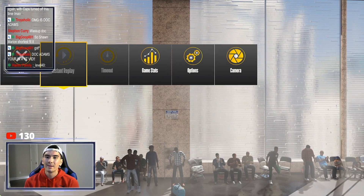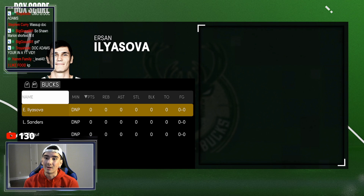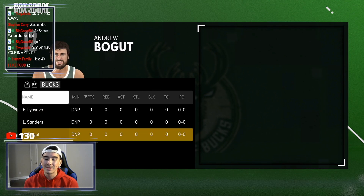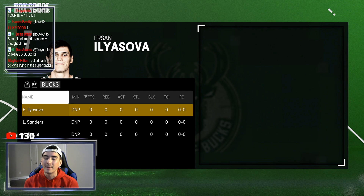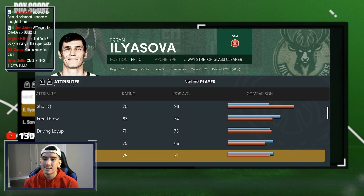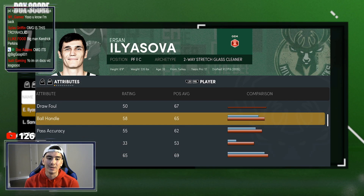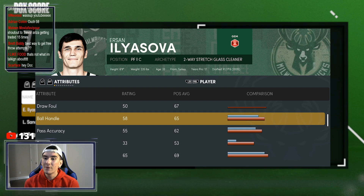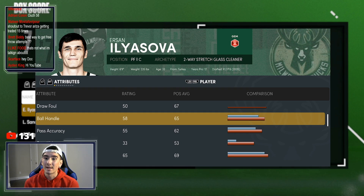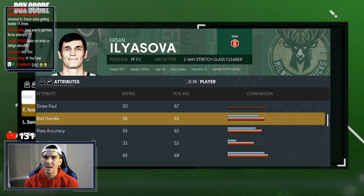The reason why I picked this game is because look at the other team: Ersan Ilyasova, Larry Sanders, Andrew Bogut. Ersan Ilyasova is the shortest player on the team, which means he is their main ball handler. And as you guys can see right here, he has a 58 ball handle. 58 ball handle — that is not what I'm talking about. So if you go up to Ersan Ilyasova and try to steal the ball, he's gonna lose it more than most other players do.